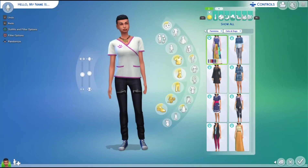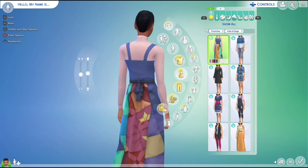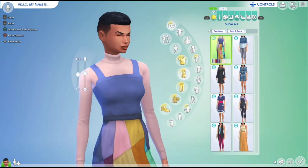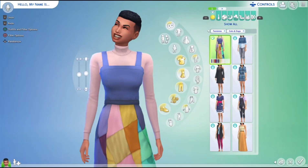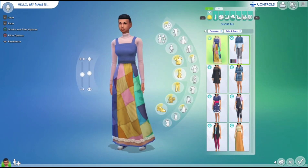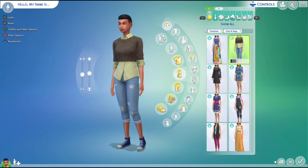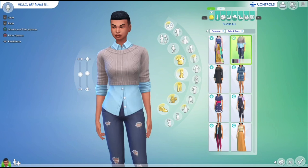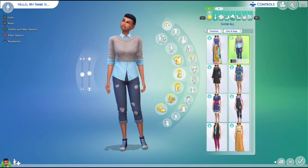Now it's time for the dresses in Cats and Dogs. I don't like this first one — the jumper behind the dress is nice but the dress itself is bad. Moving on: this one I like. The jeans are really nice and so is the top, but the jumper on it looks weird. Without the jumper it would be better. I'm 50/50 on this one.